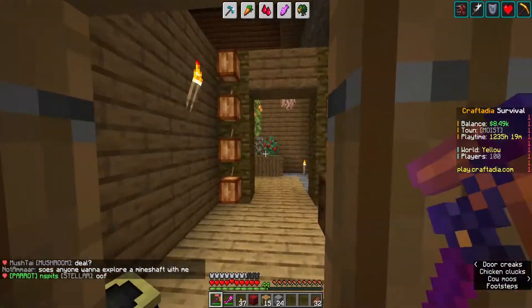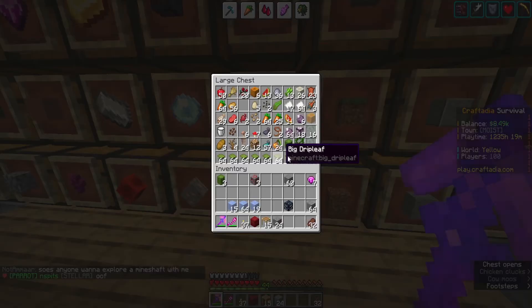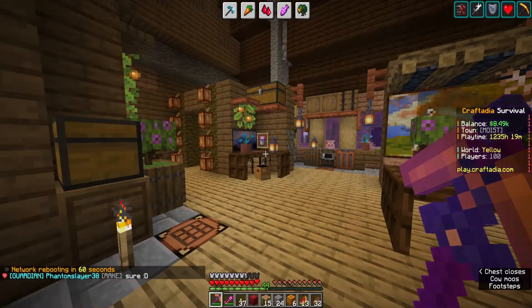Melon and pumpkins, where are you? You'd probably be in this chest. No, that's glistering melon. Here we go - melon and pumpkins! It's not as many as I'd hoped for, but it should work.